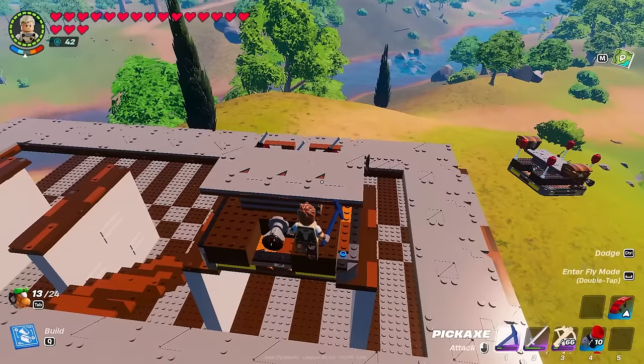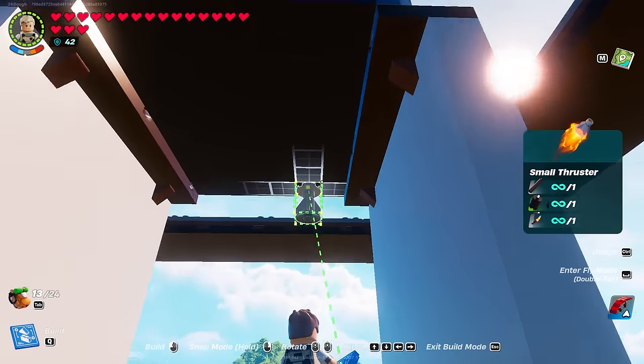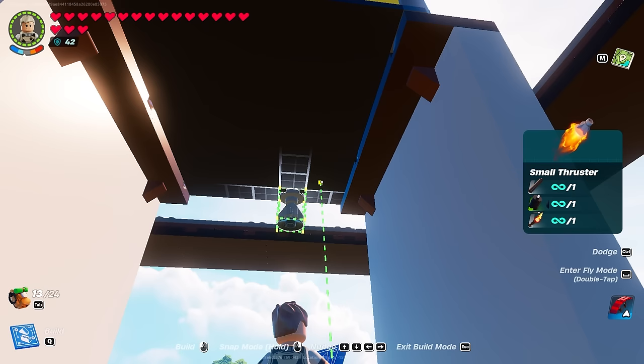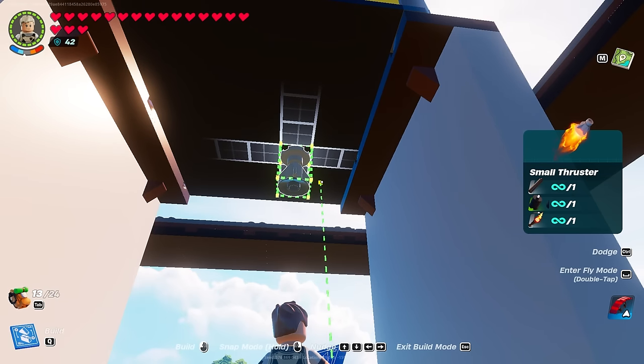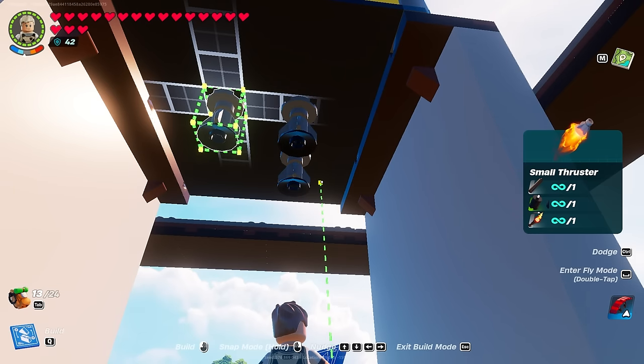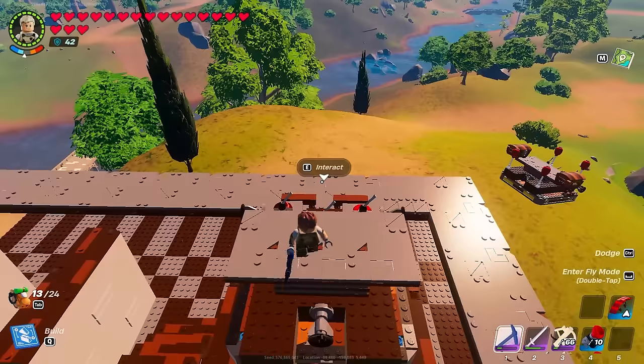Boom — it's the tatami floor at home. Now this part's a little tough to explain but I'll do my best. Take small thrusters and place them at the very edge right here. You go inward 5, then up 5 — place it. Then you go up 4 — place it. You go left 4 — place it. And you go down 4. That is a square pattern on the bottom directly in the center.